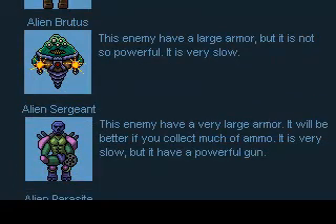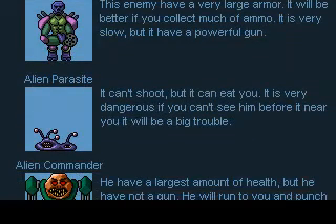Alien Surgeon — I think it's Sergeant, but I could be wrong about that. I probably am wrong. It's probably 'Surgeon' and Sergeant is the name. Anyway, this enemy has a very large armor. It will be better if you collect much ammo. It is very slow, but it has a powerful gun. Alien Parasite: it can't shoot, but it can eat you. It is very dangerous if you can't see it before it gets near you. It will be a big trouble.